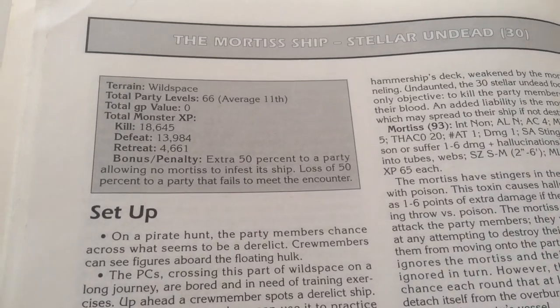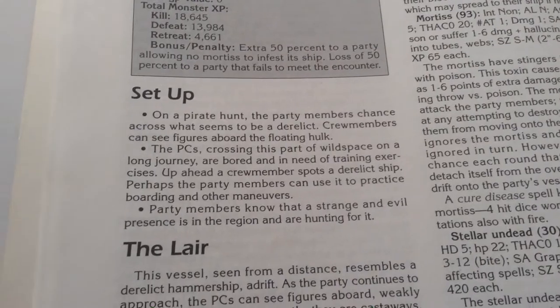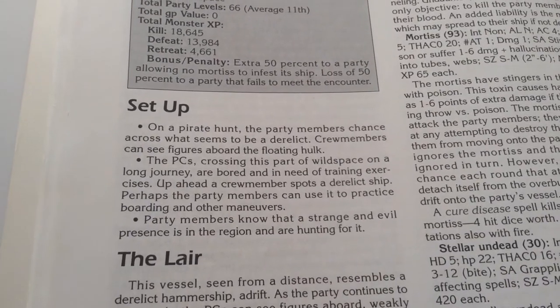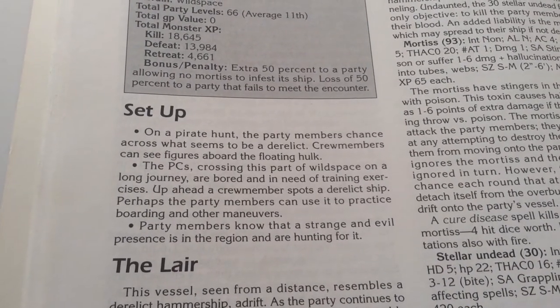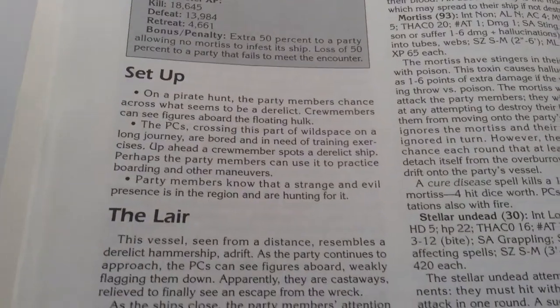The Mortis Ship is for 66 character levels, average 11th. On a pirate hunt, the party members chance across what seems to be a derelict. Crew members can see figures aboard the flooding hulk.